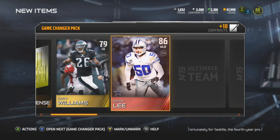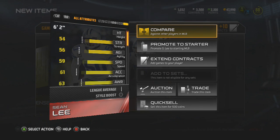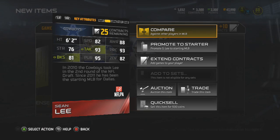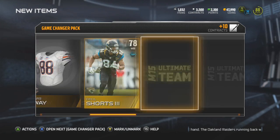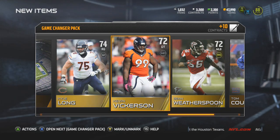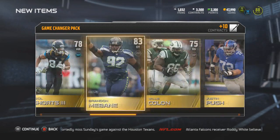Not a bad pull for the first one. Starting off with the Raiders defense, getting Carry Williams. Pulling elite Sean Lee — I definitely like this pull. I was gonna go out and buy him. I want to check out his catching: 78 catching. I know a guy who plays Madden 15 and has this card and he intercepts everything that comes his way. I'm gonna put him on my defense to improve it. Another gold badge — not bad, got that Sean Lee.